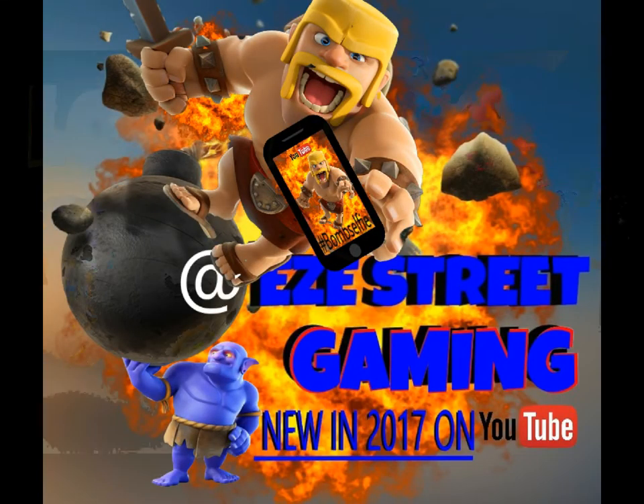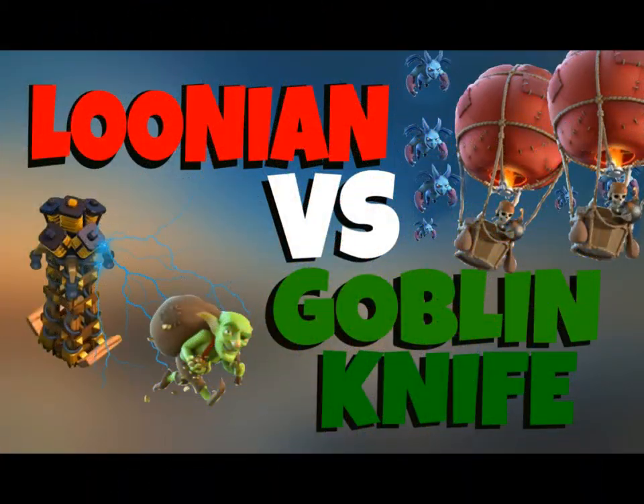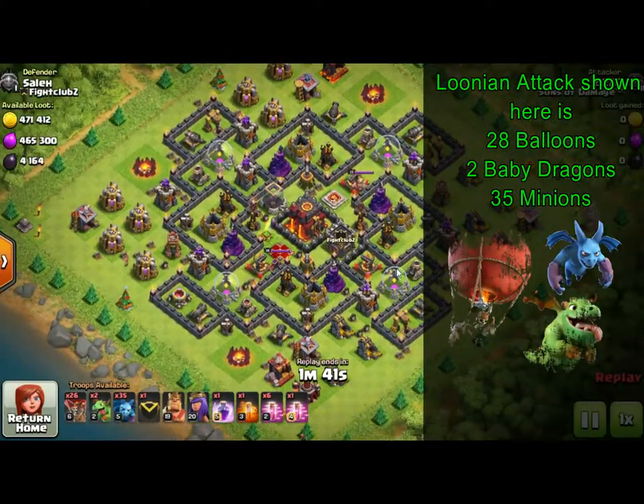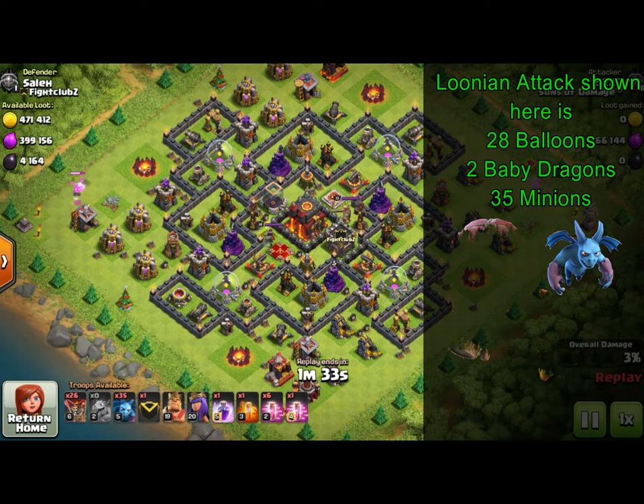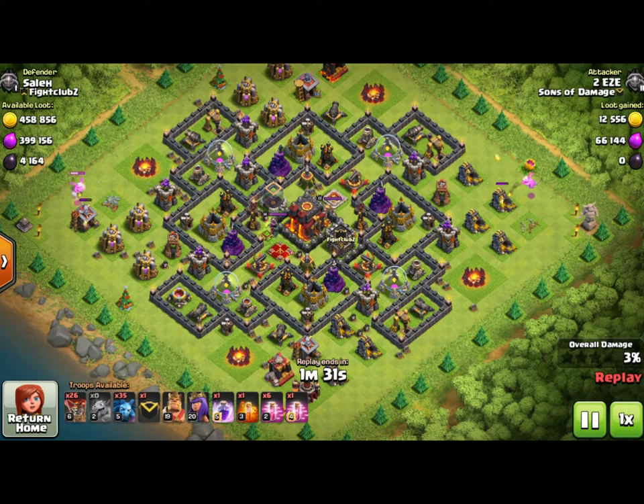Hey everyone, good morning. Today we've got an interesting video - we are doing the Lavaloon versus the Goblin Knife. Last night I decided to test out which strategy was better, the Lavaloon or the Goblin Knife, to go and get dark elixir. We did a couple of attacks with the Lavaloon and a couple with the Goblin Knife, we recorded them, and I have my own opinion on it.